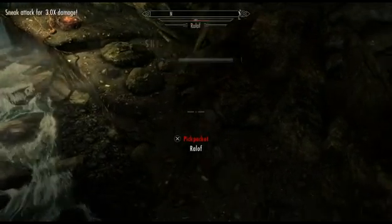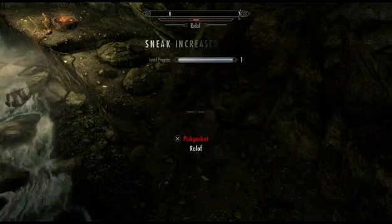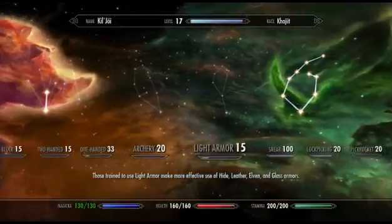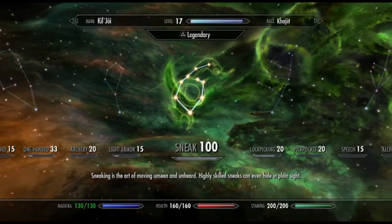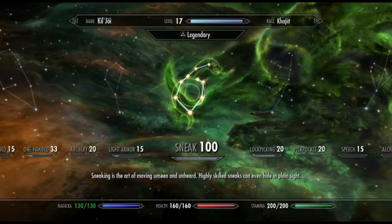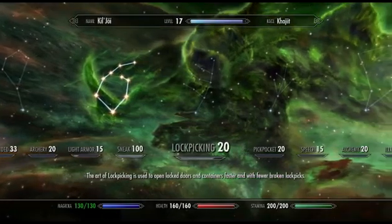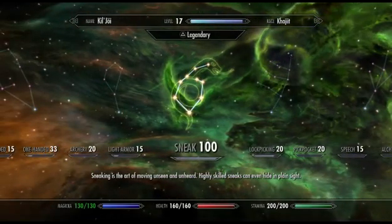I'm going to skip through all the hack and slash. My character went all the way to level 100 for sneak, and as you'll see in the skill tree, I'm at character level 17 without even leaving the cave. The sneak skill tree is at 100 and every perk within that skill tree has been completed, so my assassin build is well underway before we even complete the prologue.